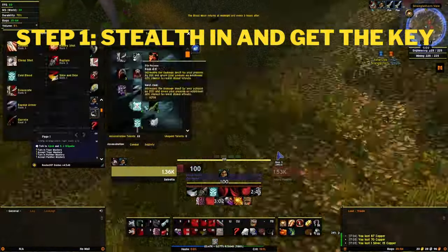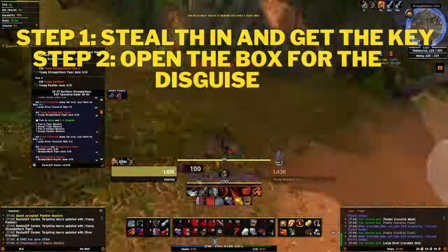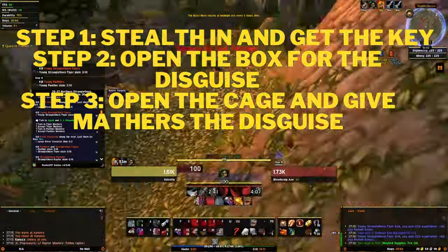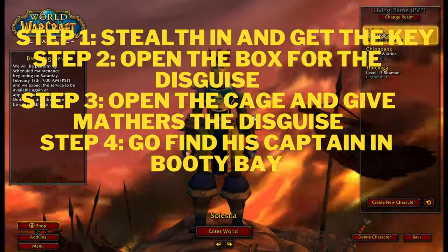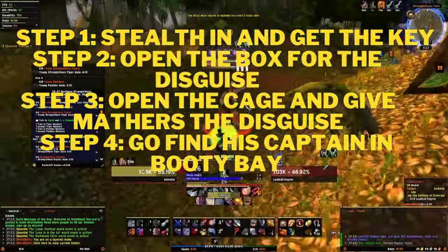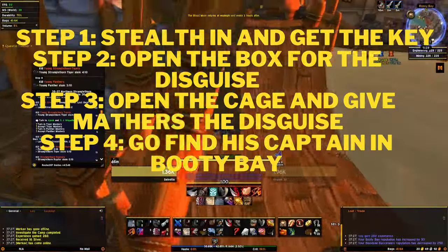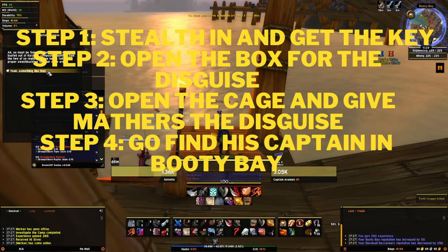So: step one — stealth in and get the key. Step two — unlock the supply box and get the disguise for Mr. Mathers. Step three — unlock his cage, give him the disguise, and watch him run off into the wilds of Stranglethorn. Then you need to make your way down to Booty Bay, down at the bottom near where the ramp goes down to the water. There's going to be a female human NPC down there — her name is Captain Ironsaw or Aransas, something like that.